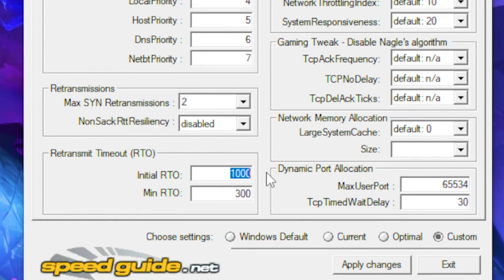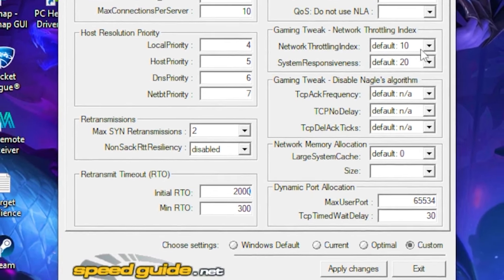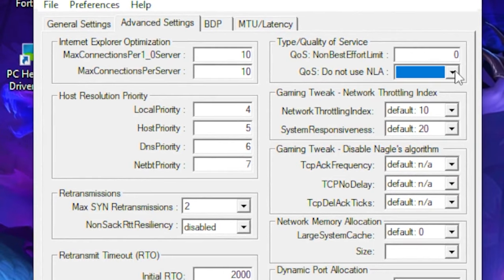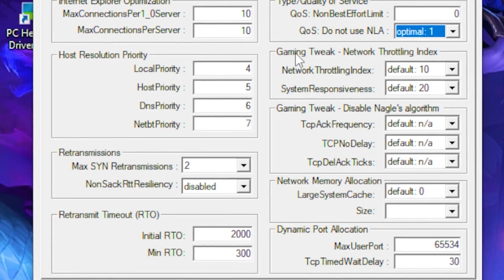Leave the next setting on Disable. Set the following field to 2000, leave the next one as 300, and type zero in the field after that. Then click the dropdown and select the Optimal option.